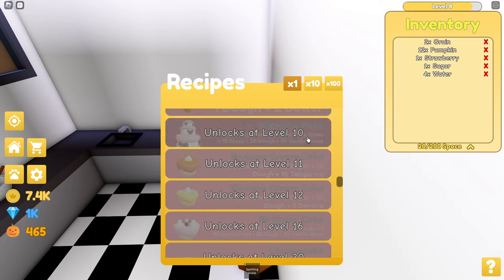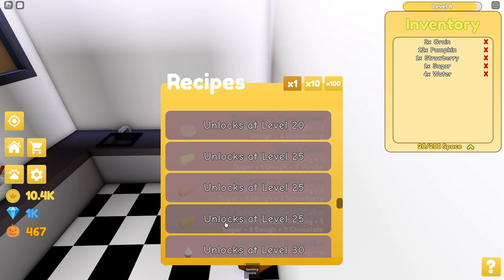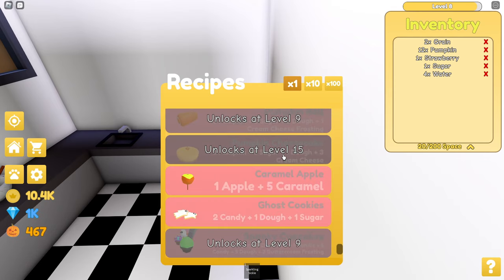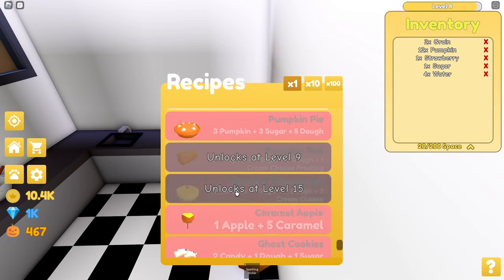Wedding cake — two levels. You need ten roses, thirty dough, forty... That thing must be worth so much because that's a lot of stuff. You need chocolate swirl cake. Some of these things are like twenty dough. Red velvet cake. Spooky cupcakes. Pumpkin cheesecake.